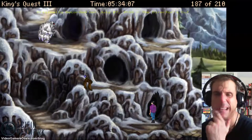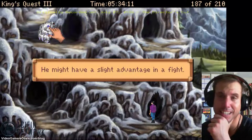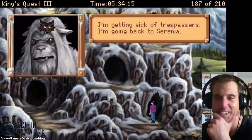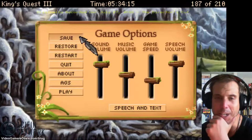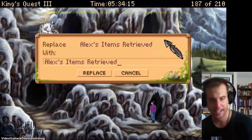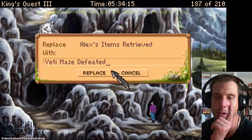Poor Yeti — the yeti is huge, with an appetite to match. He might have a slight advantage in a fight. He's getting sick of trespassers and says he's going back to Serenia. The yeti has given up. We'll save this as 'Yeti Maze Defeat.' And we'll be on our way.